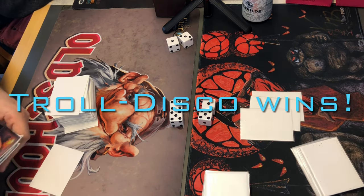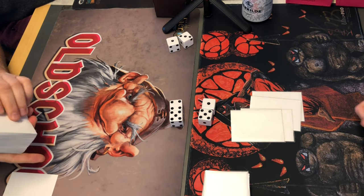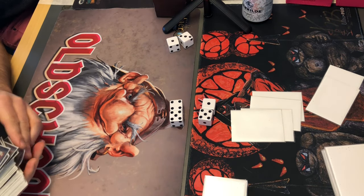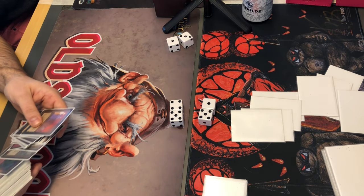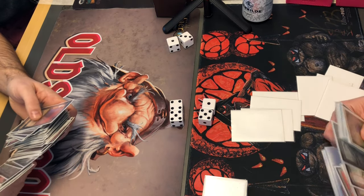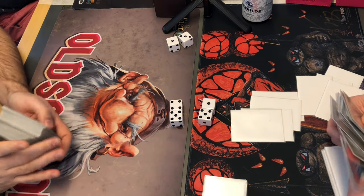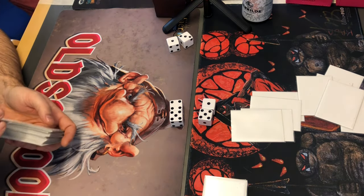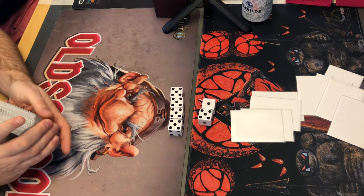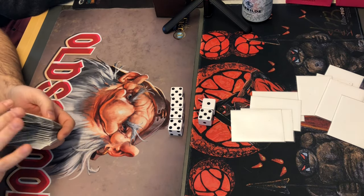Now it's back to sideboarding. I'm not even sure what I'm up against — I saw Juzám Djinn and Serendib, and blue, red and black. I don't know if I'll put in Terrors. I probably should, because otherwise Sedge Trolls will be really annoying against my Juzám Djinn since I can't remove them. But all I've seen are creatures that are immune to Terrors anyway. We don't know what's in his sideboard either. Control Magic perhaps — could be kind of cool. Maybe one more disc against the Dreams. Take his Wheel and Time Twister out. We shall see. Let's go to round number two.